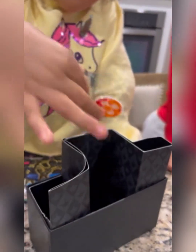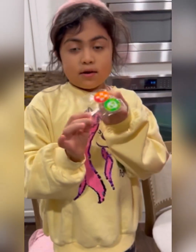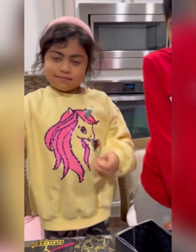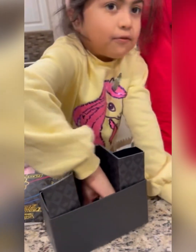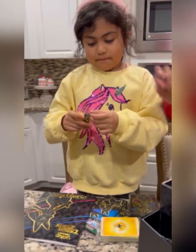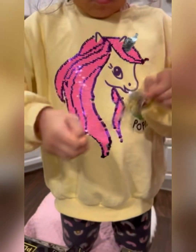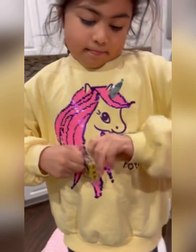And we have some coins — a green one, a red one, and an orange one. And we have some yellow ones and a black one.